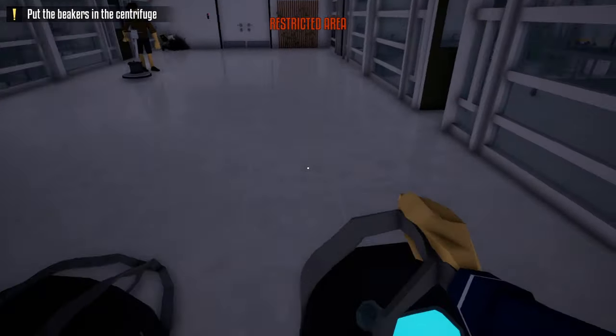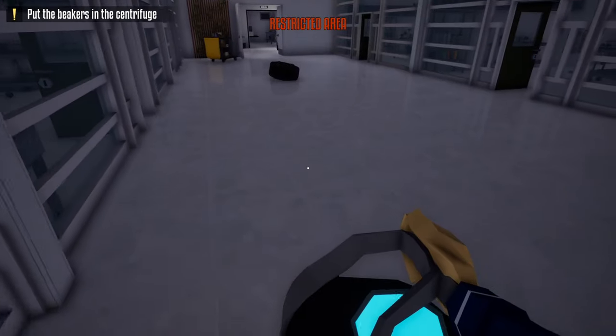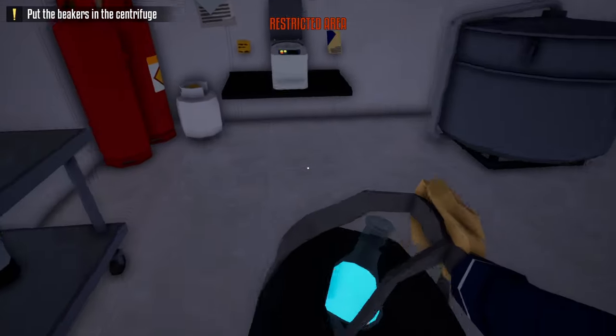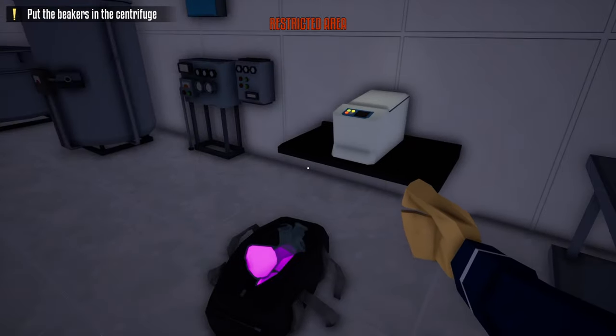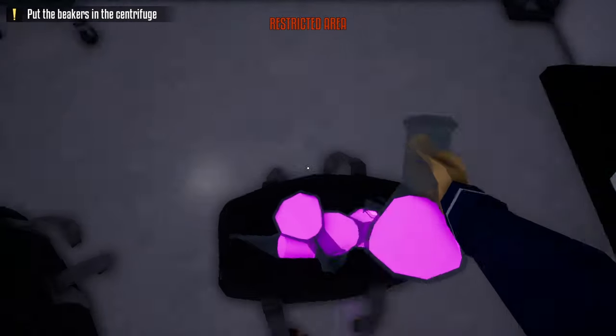After doing this, we can gather all the rest of the beakers like normal without worrying about getting spotted by any guards. Once we have all the beakers, we're gonna take them into the laboratory — place one bag next to this centrifuge and place the other bag next to this centrifuge, to make this heist go a little bit faster.